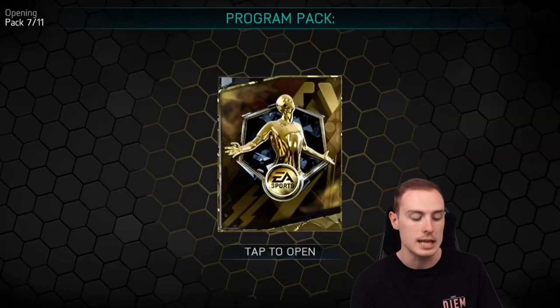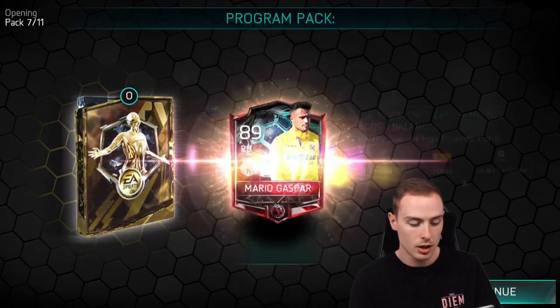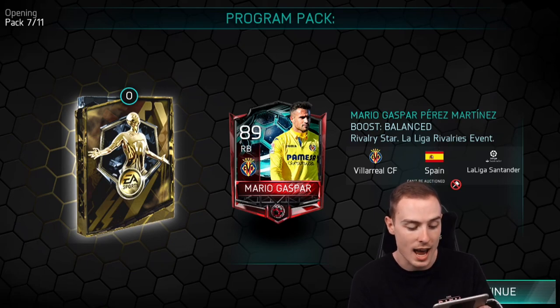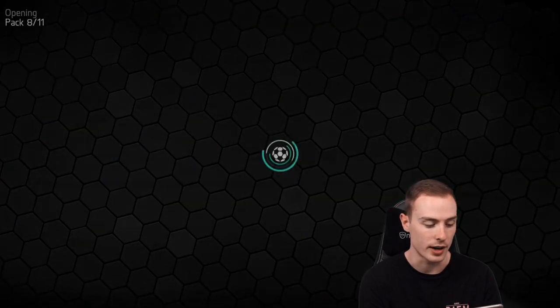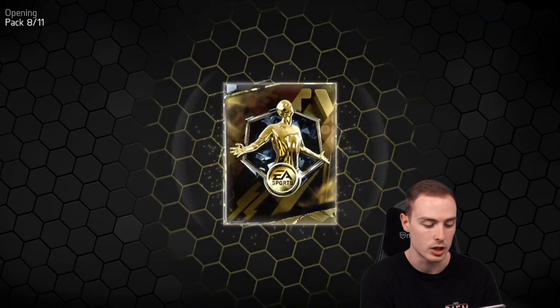Moving on to pack number seven — still waiting for my first Master. We're getting a La Liga Rivalries Gaspar — Mario Gaspar at right-back from Villarreal, 89-rated. Again, one rating short of a Master. Very high rating for Mario Gaspar — that was much higher than what I thought he was. One rating short of a Master just like Godin.